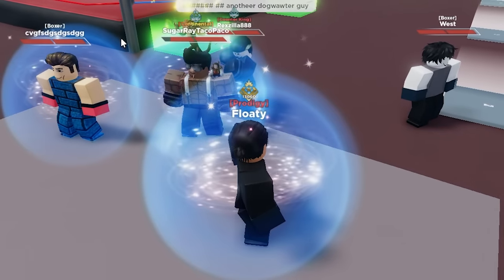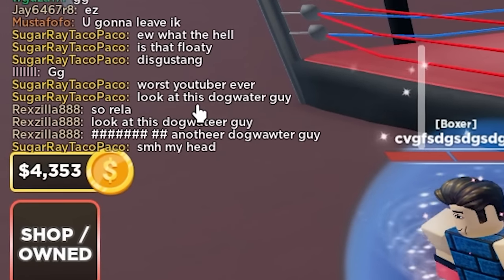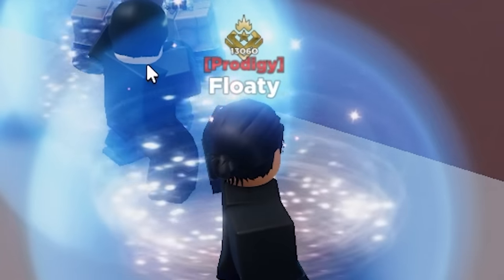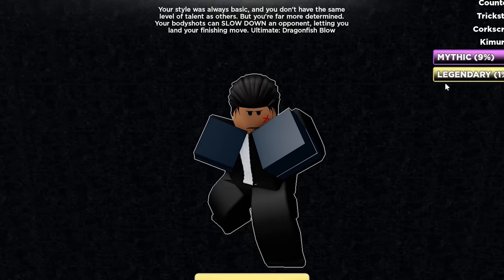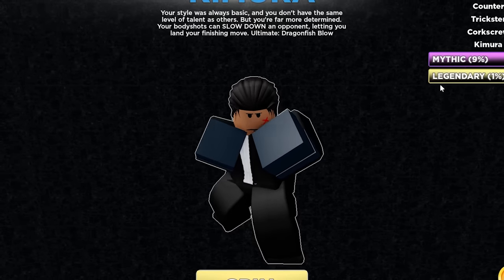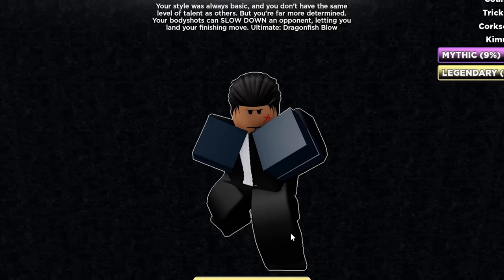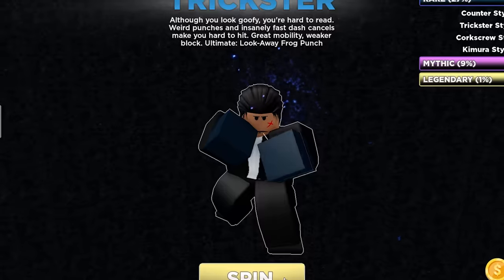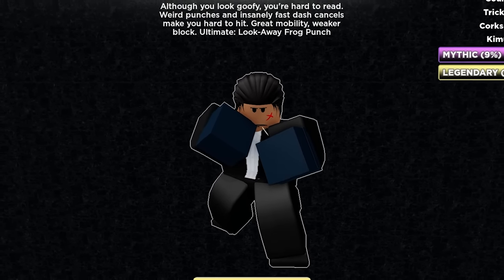We got some toxic players in here. This guy said, 'Ew, what the hell is that floaty disgusting? Worst YouTuber ever. Look at his dog water guy.' I don't know if this guy woke up on the wrong side of the bed. The Trickster style is a rare 27% chance of obtaining. We gotta go ahead and start spinning for this. We got the Trickster style — let's hop into a match with this and hopefully catch the W.